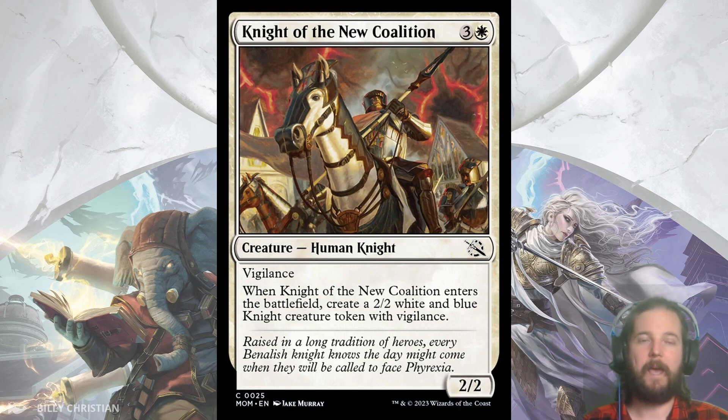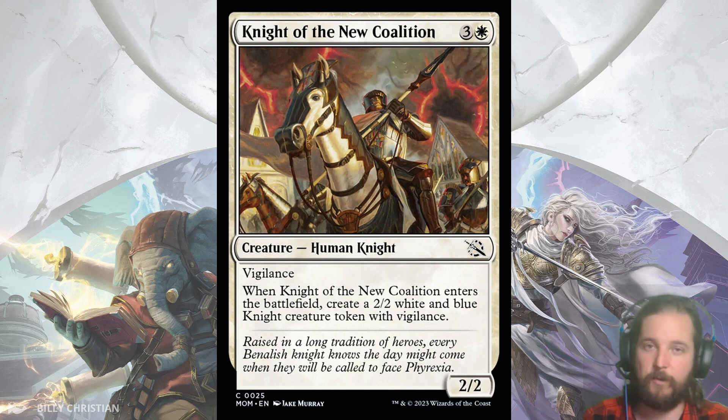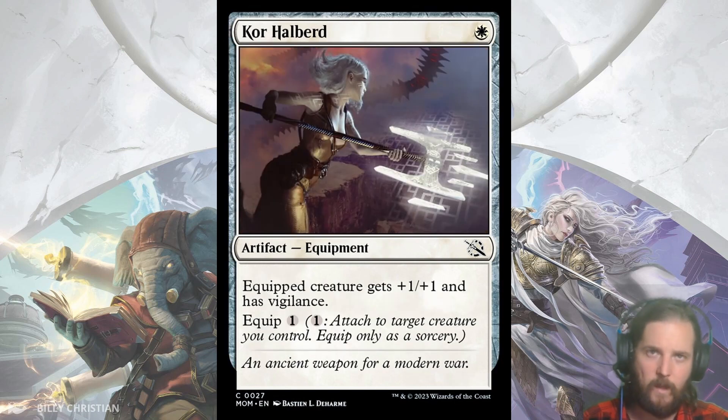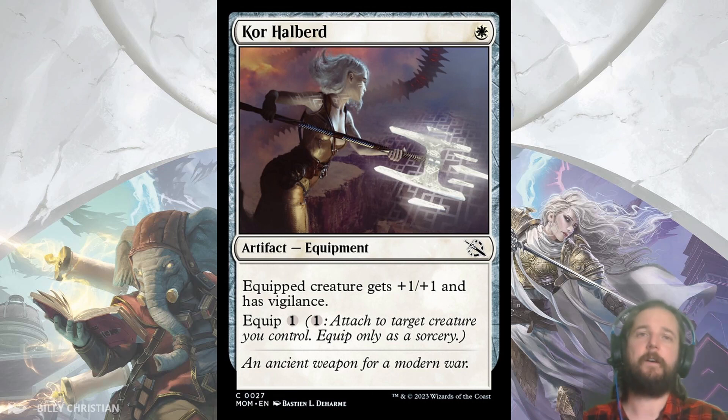White has a Go Wide theme, whether you're going to pump your creatures for plus 2, plus 1 with Inspired Charge, or if you are going to use the bodies to cast Convoke. Next up we have Core Halberd, an artifact equipment for 1 white that gives the equipped creature plus 1, plus 1 and Vigilance with an equip cost of 1. I generally like equipment that has an equip cost of 1 and I'm wary of equipment with higher equip costs.